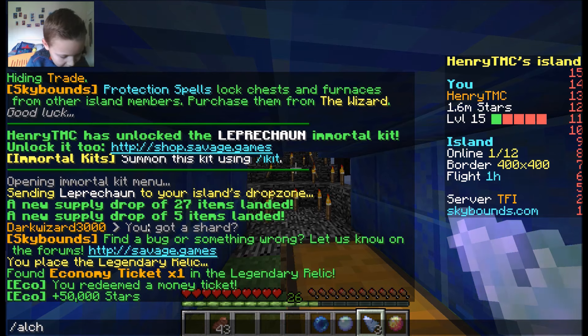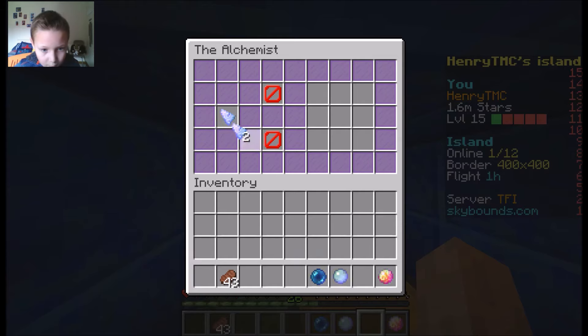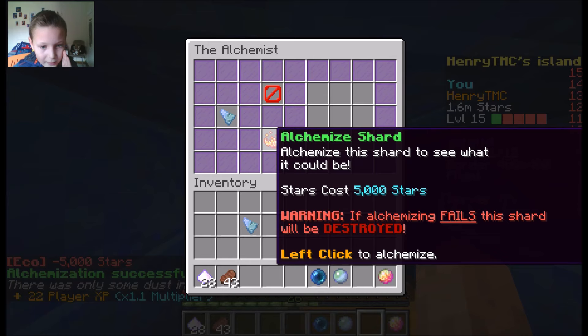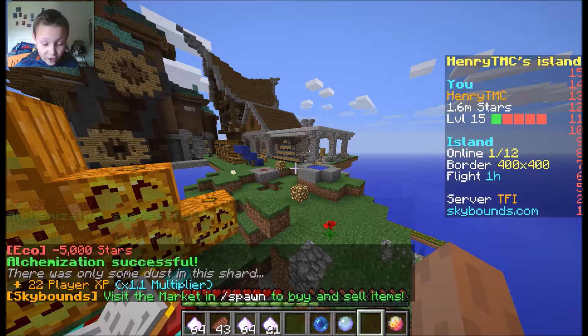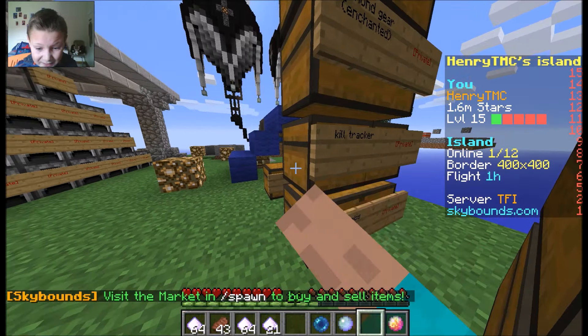Let's do slash alchemy first and use the arcane shards. Put one in - what if we get another immortal shard from alchemizing these? That'd be crazy. Come on, put the arcane shards down. 28 - that's actually pretty good. Alchemize - 61, that is so good! And last one - 60. That was actually pretty good. It didn't get me any greater dust but still, that was pretty good.